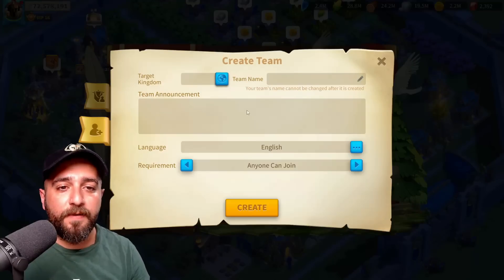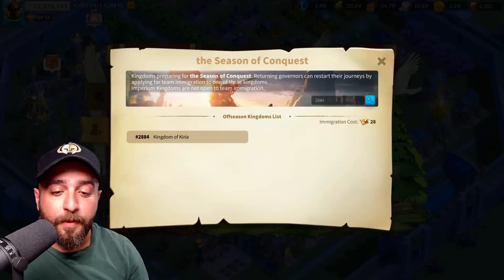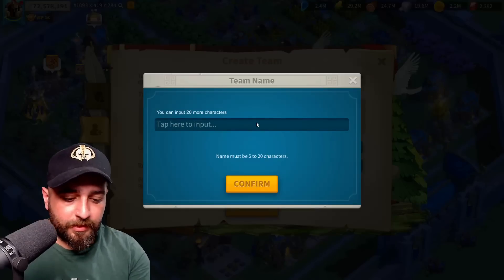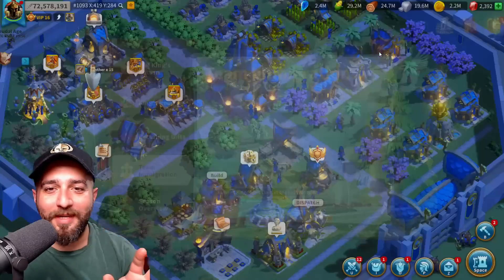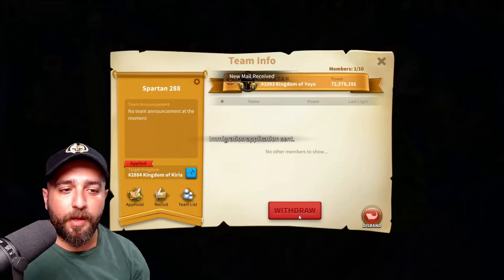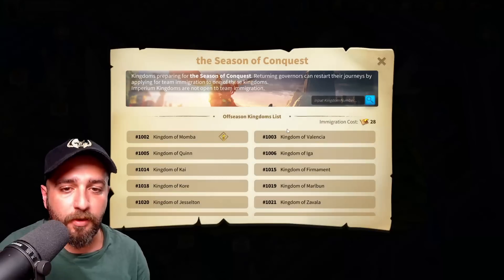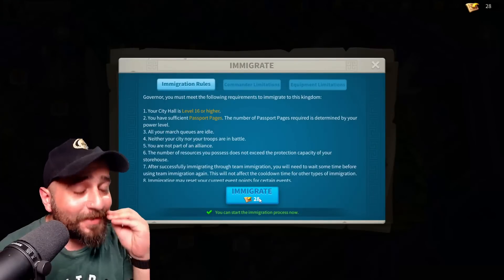We are not going to join any team — we will create one. The target kingdom is going to be 2884. I'll change the join setting to 'application needed,' set the power requirement to 80 million, and name the team 'Spartan 2884.' Let me confirm that 2884 is the target kingdom. With no other members shown, I click apply — immigration application sent. It now says approved, meaning my application is approved by the king of 2884. I click on 2884 — approved — and boom, only 28 passports needed. Immigrate!